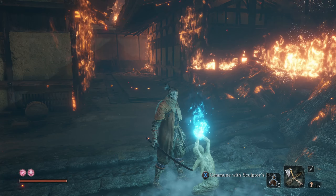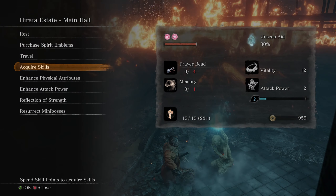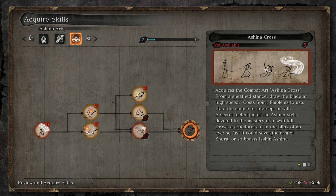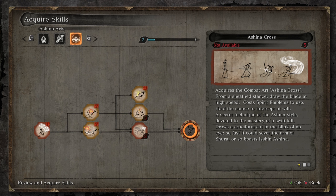We're going to have a look at our skills real quick. The goal we're going towards is completing the Ashina Arts minus the Ashina Cross. It's not a very useful technique for the game - looks flashy, looks cool, but it's not really all that good. Though it is something we'll eventually have to obtain to get some of the things that are good, because this branches off to something else a little later.